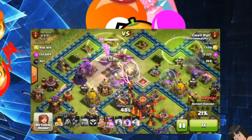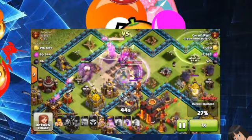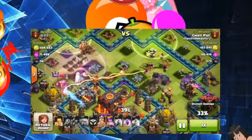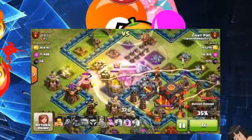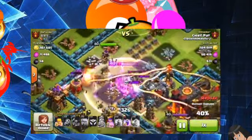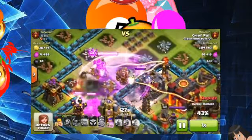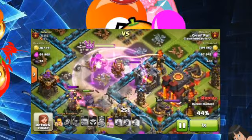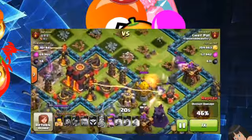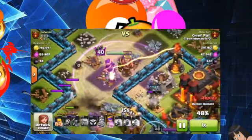The first base here — you guys have probably seen this base design before. It's sort of the most popular design where you see compartments on the outside, but this one has a little wrinkle becoming more popular: a little side compartment. You can see the archer tower on the left-hand side and the archer tower on the right-hand side. Some people put their archer towers in that single compartment, some put mortars. What I did with this strategy was a little different — instead of saving my jump spell to jump into the center, I actually dropped both jump spells in the very beginning so I could spread my golems out and attack the base from multiple angles.